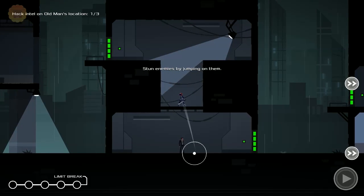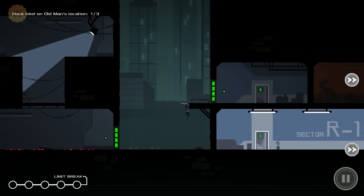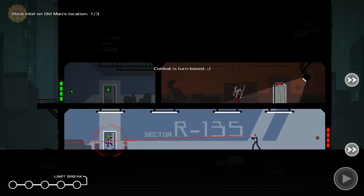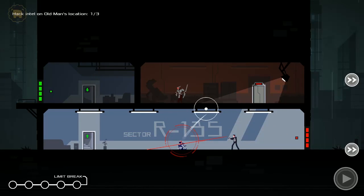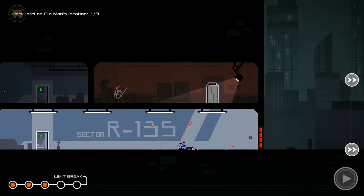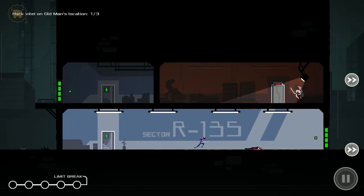Stun enemies by jumping on them. Stabbed him in the head — I killed him! Combat is turn-based. Jump to dodge bullets. That's pretty interesting. How do I get up there? That guy looks terrifying. That's a pretty unique mechanic.